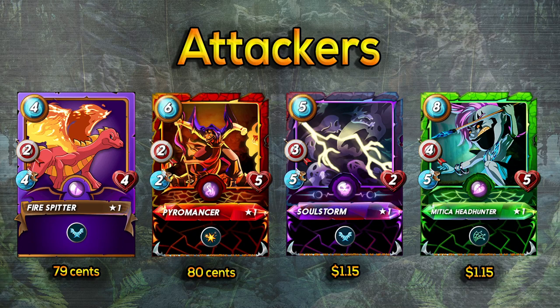Pyromancer with blast I recommend if you don't have Yodin — if you have Yodin he's already giving everybody blast, so using Pyromancer means paying for an ability you don't need. But if you don't have Yodin, that blast ability is so good. Firespitter is a card that gave me a lot of problems early — four speed, four health, two damage is much better than a lot of beginning attackers. Only four mana, so it fits into many battles. Almost all the dragon cards are really good.